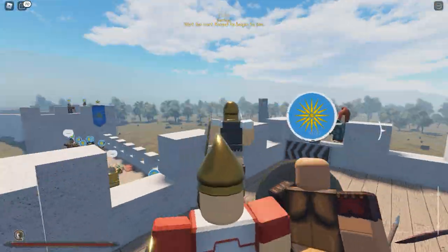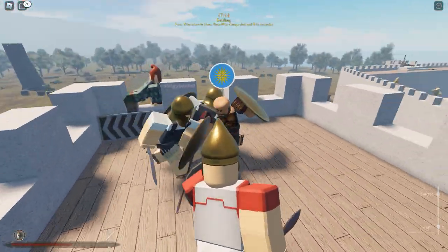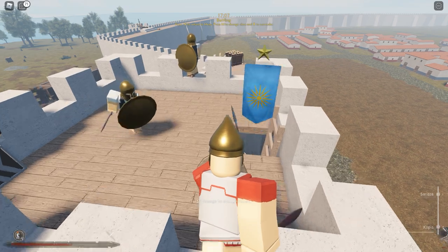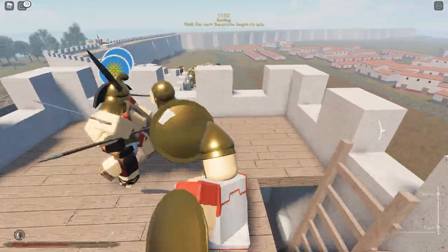Let's head up to the top — anything up here? Clear. Oh no, that is a lot of Persians. They're like Greek mercenaries maybe — I know the Persians employed Greek mercenaries but I don't know to what extent. There's our allies; our teammates are coming up here.